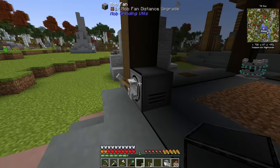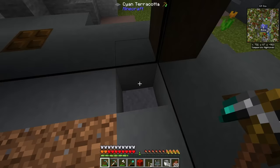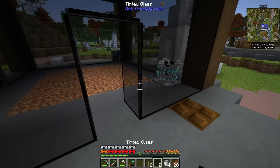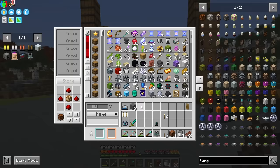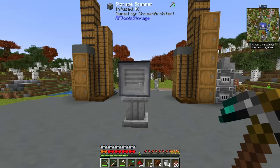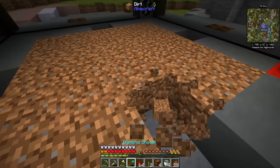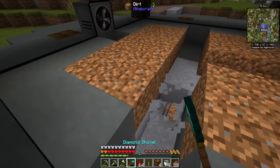Now the only thing left is to turn the mob masher on — I'm just placing it on a block of redstone. This has a ton of upgrades that can kill mobs faster, which will be really nice later on. We also want to set up a kill switch — redstone running underneath the dirt, with a lever out here that turns on redstone lamps lining all four corners.